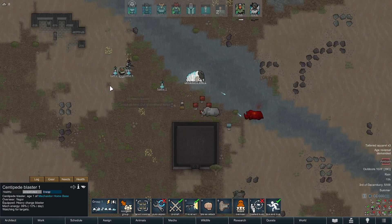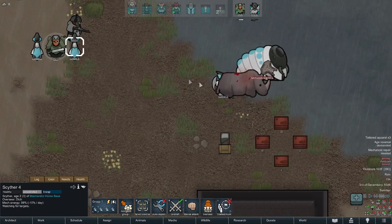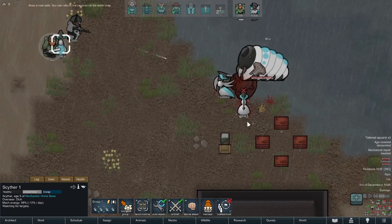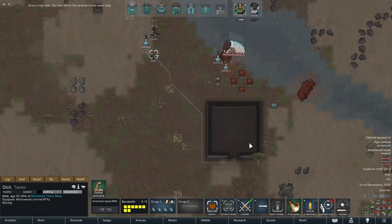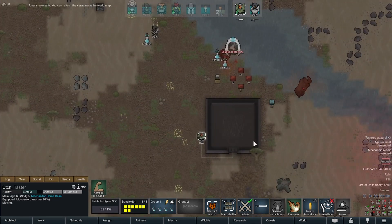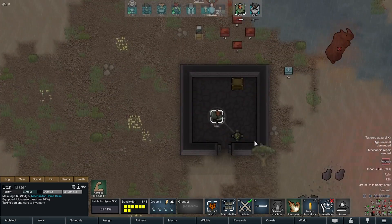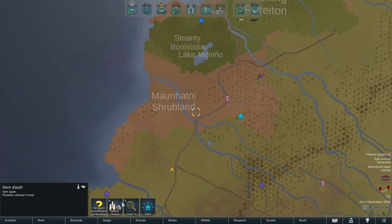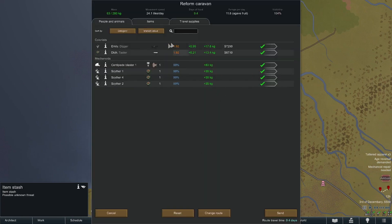Oh no, I might have to shoot Yegor over here. All right, get his ass! And then claim - go inside. I think I can just form up a caravan. If I can't take that centipede, I don't know what I'm gonna do. All right, you pick that up so I'm sure we don't lose it or forget it, and then let's reform and head home. Accept - yeah everybody's gonna come with items.